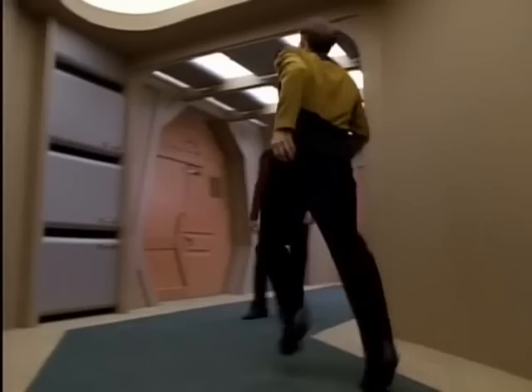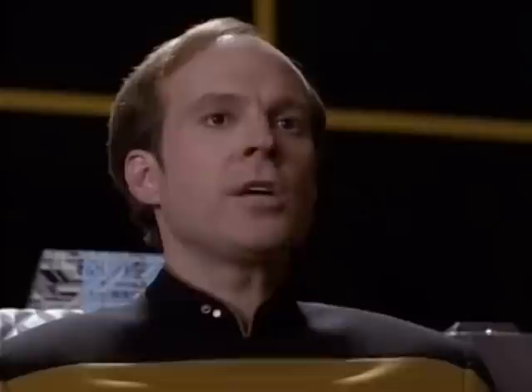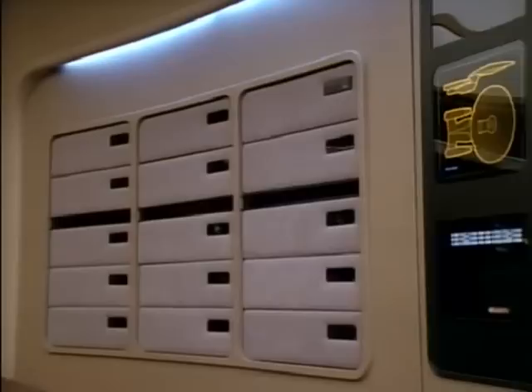Computer, begin new program. Create as follows: work station chair. Create a standard alphanumeric console position for the left hand. An iconic display console position for the right hand. Tie both consoles into the Enterprise main computer core, utilizing neural scan interface. There is no such device on file. No problem. Here's how you build it. Argus reactor 9, 28 seconds to critical.